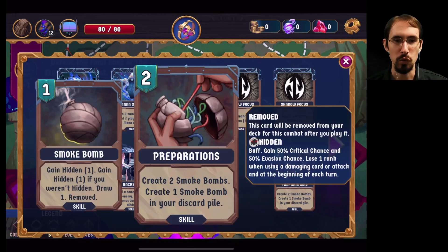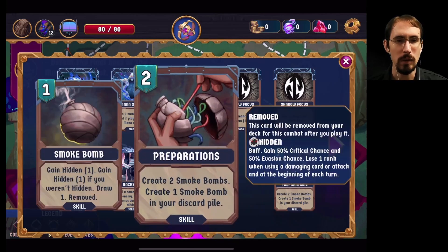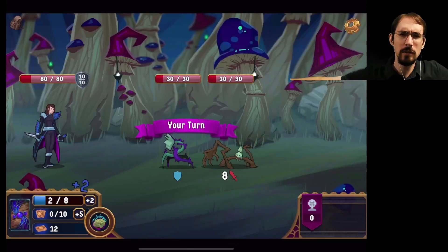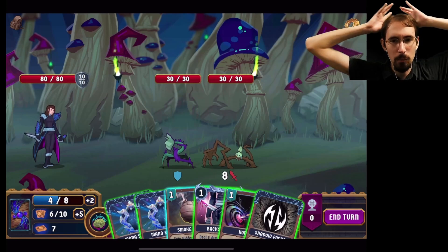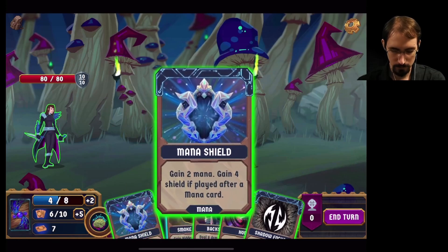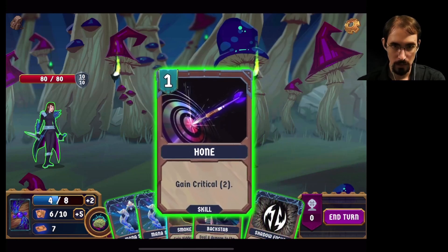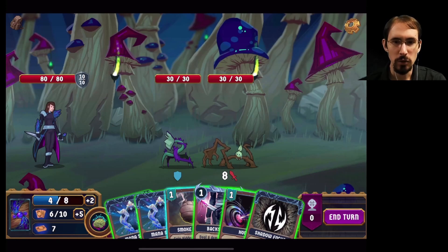Backstab seems kind of good. So wait — you do 100% bonus damage to 16, and then would that still have a crit chance to it? Seems pretty good. Smoke bombs: gain hidden if you weren't hidden, draw one if you were hidden — that's one way to cycle through. And then shielded strike is decent, and then introspection for more card draw. We're going to try to set up some combos. We only have four mana at the moment. Shadow focus, so we can get hidden immediately.